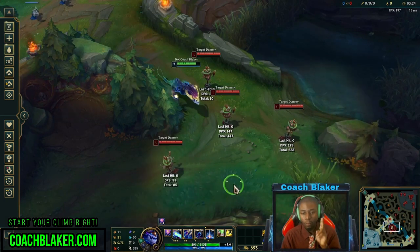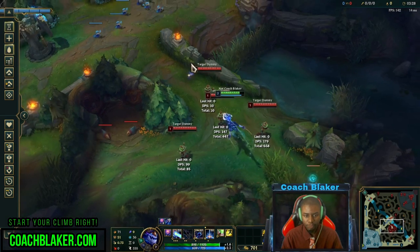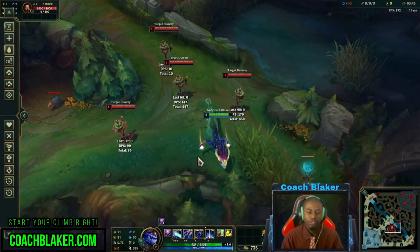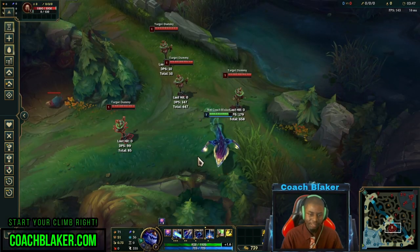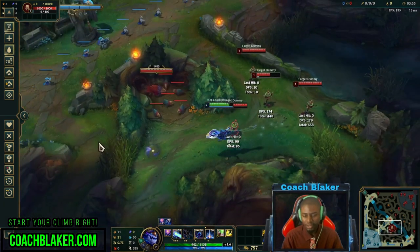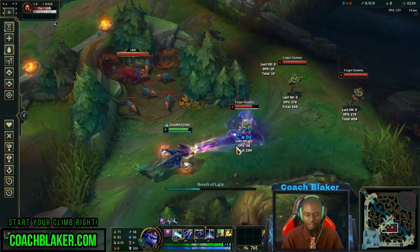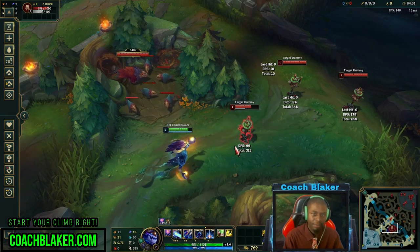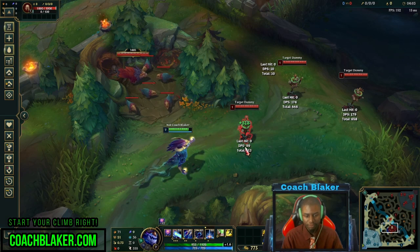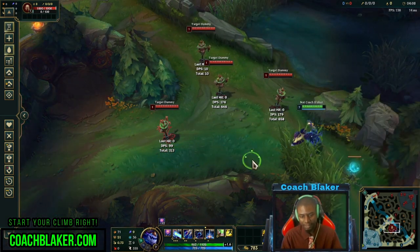Two ways we counter this. One, just move — think about what Aurelion Sol is going to do before he does it. That's the type of champion he is. With his W, you can stun him or hit him and he'll stop. And with his Q, it's the same thing — it's a channel, you can knock him out of it. Get close or knock him out of Q; change your pathing or knock him out of W. He's done.